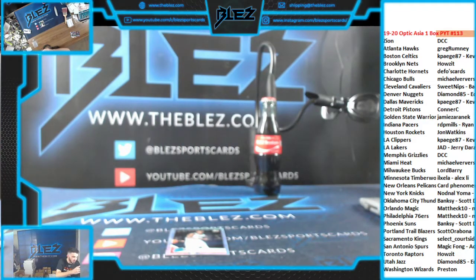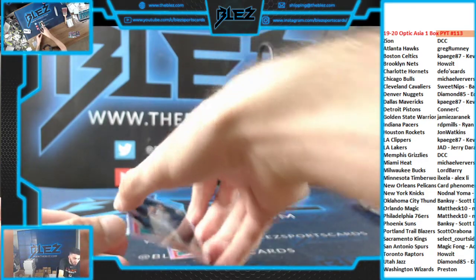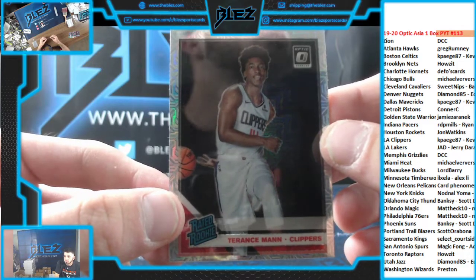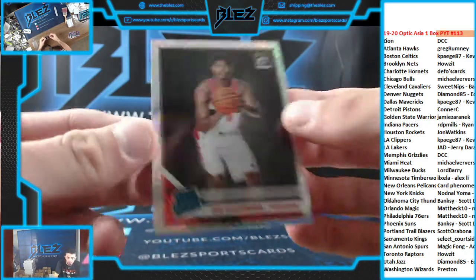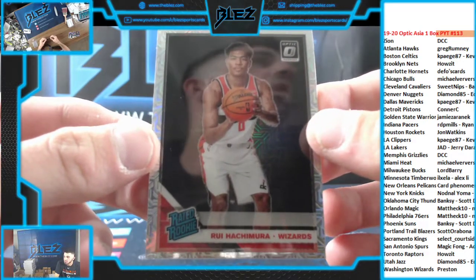Which one are we running back? Then we have a rookie out of FSU — Terence Mann for the Clippers. And we're ending it with another good one: a rookie mojo or mega of RuWee Preston for the Wizards.